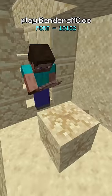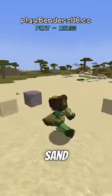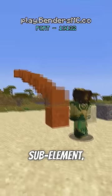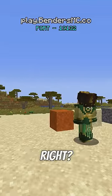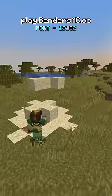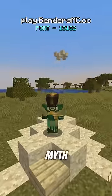Suspicious Sand was added as part of the archaeology feature in the new 1.20 update. Since it's technically a sand block, and earthbenders on my server have access to the sandbending sub-element, Suspicious Sand should be earthbendable, right? My earthbending friend is going to eliminate your suspicion because this block is in fact earthbendable, and it also works with every sandbending ability. This myth is true.